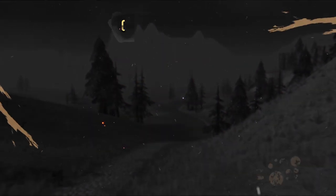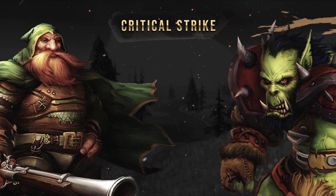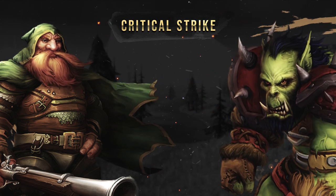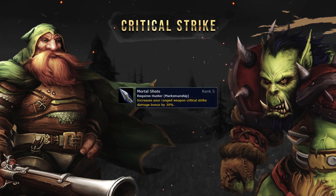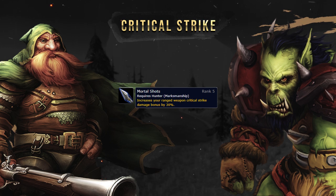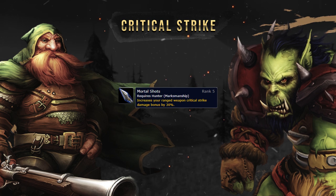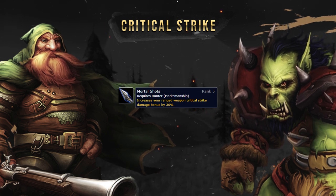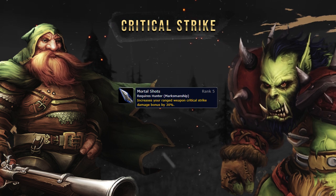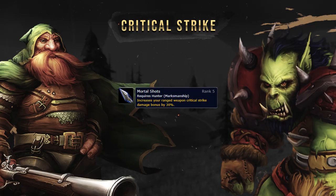After Hit, Agility, and Stamina, the next most important stat is Critical Strike. Critical Strikes in Classic PvP are 200%, and Hunters even gain more on top of that with the talent Mortal Shots, increasing Critical Strike damage by up to 230%. This means if you're getting crits on your Aimed Shots, enemies are going to be taking absurd amounts of damage. In PvP, often the more burst you're capable of doing, the stronger you'll be — consistent damage usually takes a backseat.